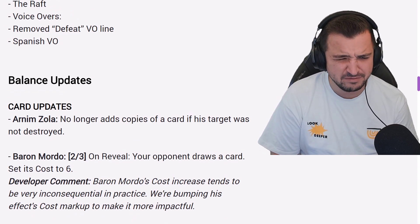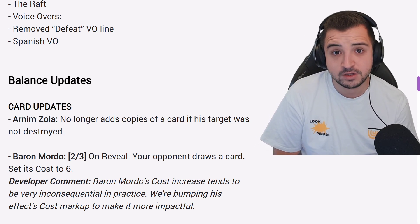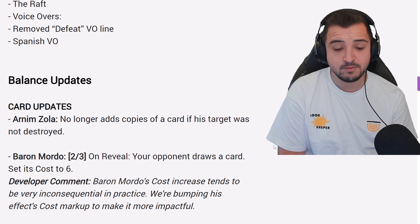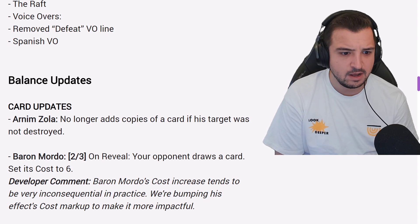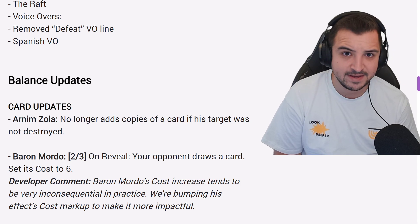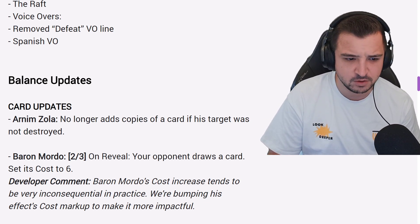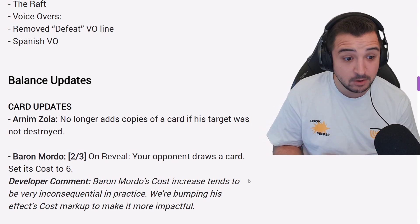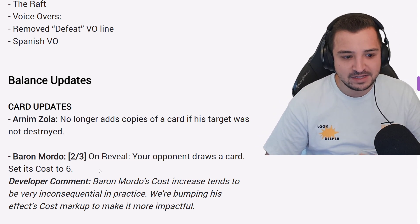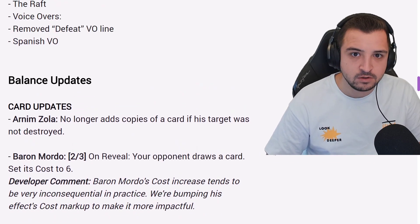Baron Mordo is getting a really big buff. This was one of the worst cards I've ever seen — two energy, three stats, so slightly below curve. Your opponent draws a card and its cost is set to six. Before, it was just increasing the cost by one — completely garbage. Now, is the card good? It's still below curve; it's three stats for two energy and your opponent is still drawing the card, but they're setting it to six. There's maybe some synergy with the Ronin card, which I think got changed as well — plus three. Also if you're trying to play some kind of mill deck, it's a buff to mill. Is mill actually good in Marvel Snap? No. It's definitely a big buff, but I'd say it's still very niche. I'd be very surprised if it sees much play at all.